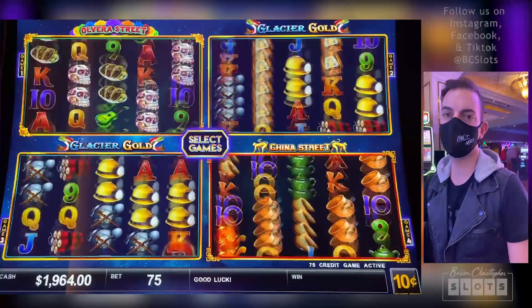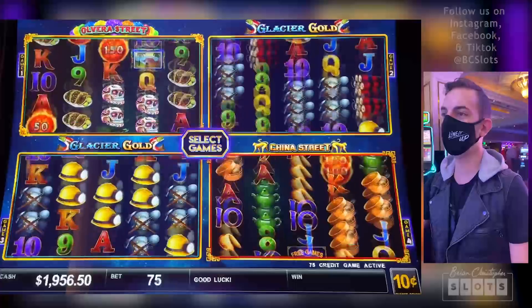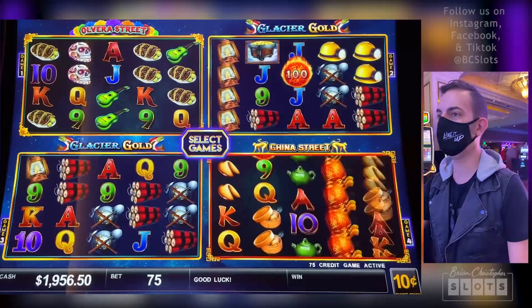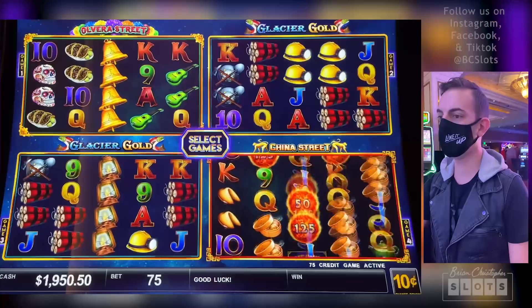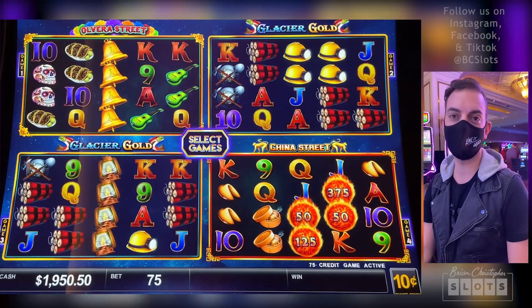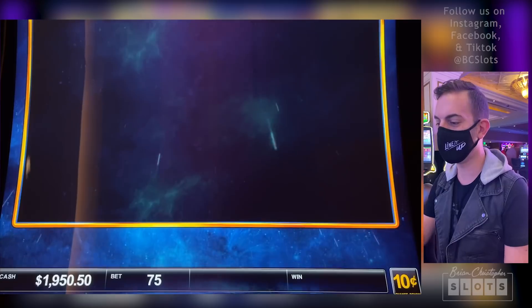Where do you think we're going to get the bonus next? I'm thinking it's going to be Olvera Street — that's where I put my money. I was wrong — it was China Street. We'll take that one instead. $5 up to $37 on the board.